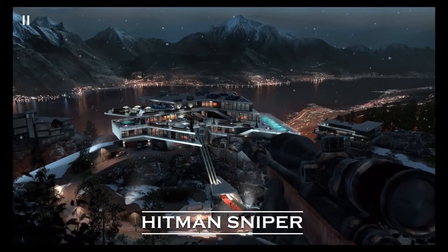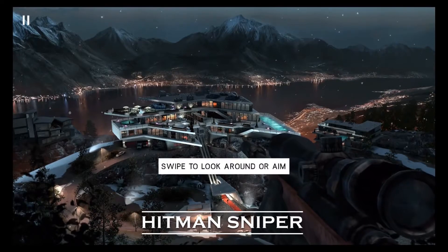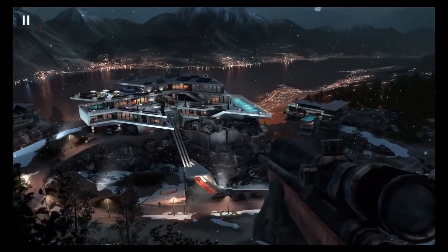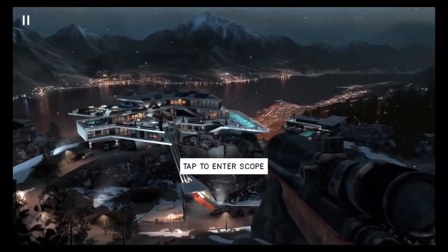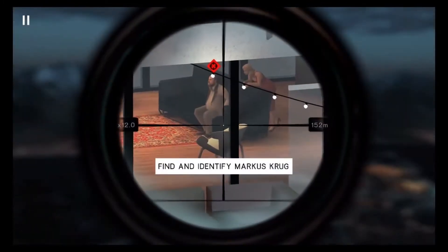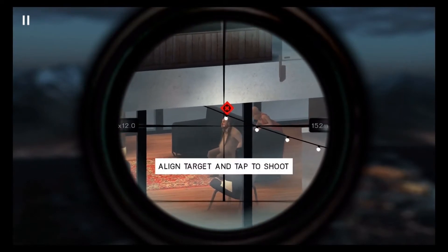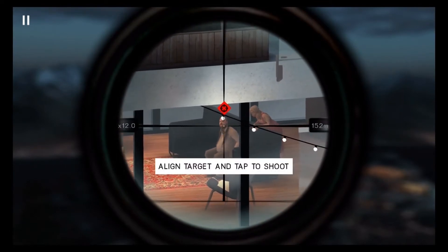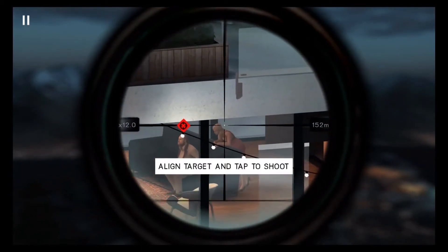First on the list is Hitman Sniper. No sniper game is complete without Hitman Sniper. It is a game based around Agent 47, who is stationed with a sniper rifle outside an estate filled with rich people, bodyguards, and certain high priority targets. Your job is to take your time, plan a course of action, and begin removing enemies any way you see fit, as long as it's through a scope.